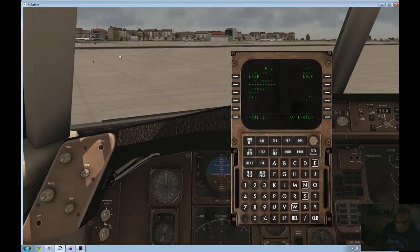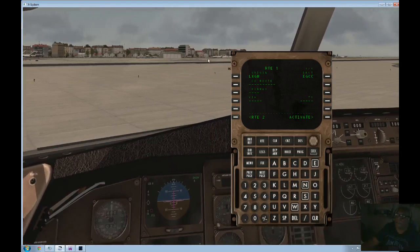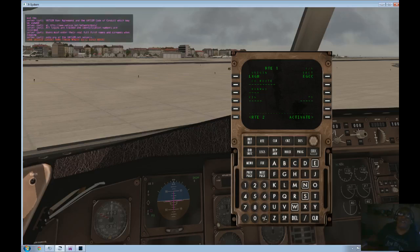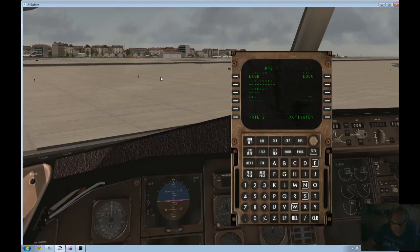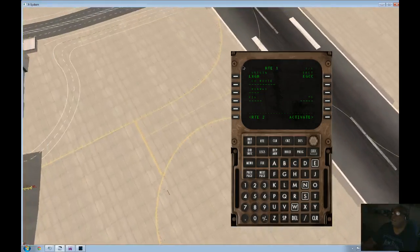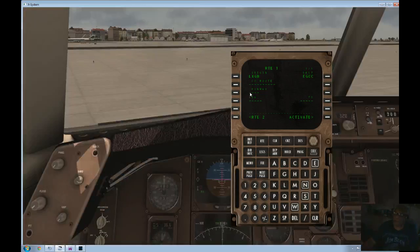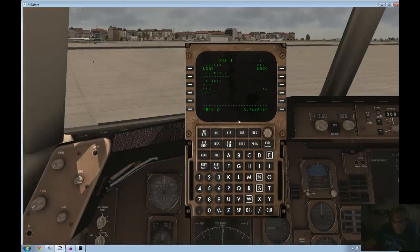I'm not quite sure what runway's in use yet at Gibraltar — we'll figure that out now. LXGB. Winds 220 at 10 knots, so 220 slash 10. I'll take an outside shot — it's going to be this runway down here. Runway 27. We've got it.